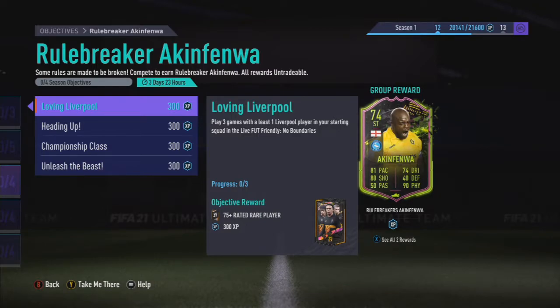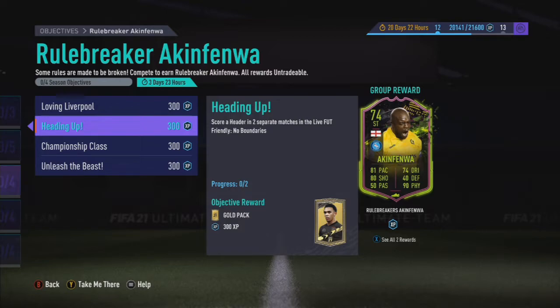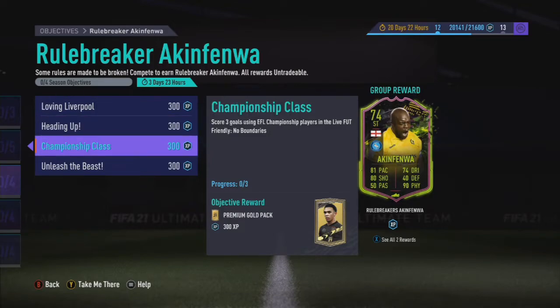I'm going to work on Mollet probably tonight as well. For Akin Femmla objectives: play three games with one Liverpool player in your squad — nice and straightforward. Score a header in two separate matches — I'm not a header person but I'm sure I can get it done. The packs aren't too bad. You only have to win twice and score three goals, which is not a problem, as long as you score in the two wins with someone with minimum 8 wins physical.